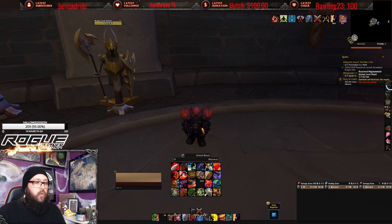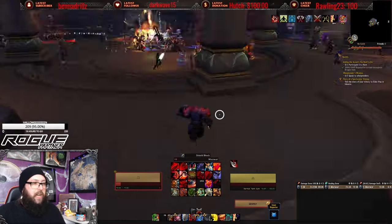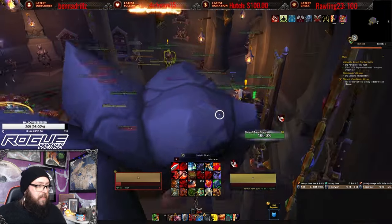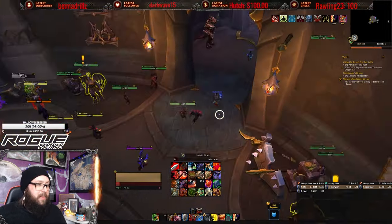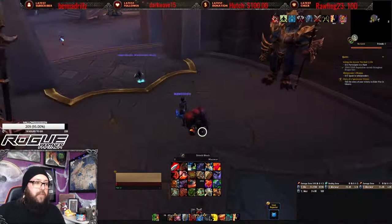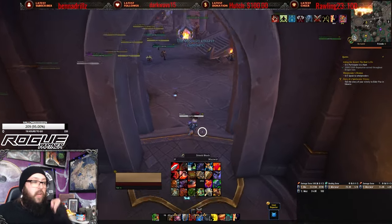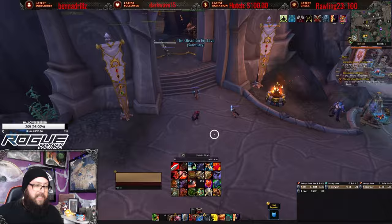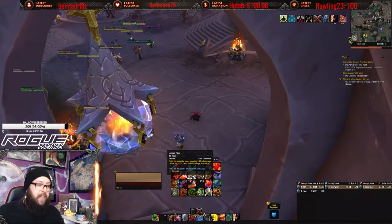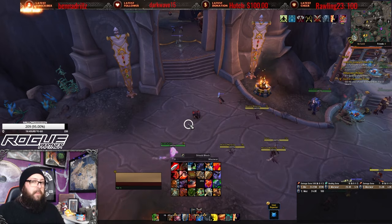The global cooldown covers things like Thunderclap — you hit Thunderclap and everything goes on cooldown. Versus Shield Block and Ignore Pain being off the GCD, which is very important to know because you can hit those two buttons simultaneously. You can hit a Thunderclap and an Ignore Pain at the same time if you have the Rage.